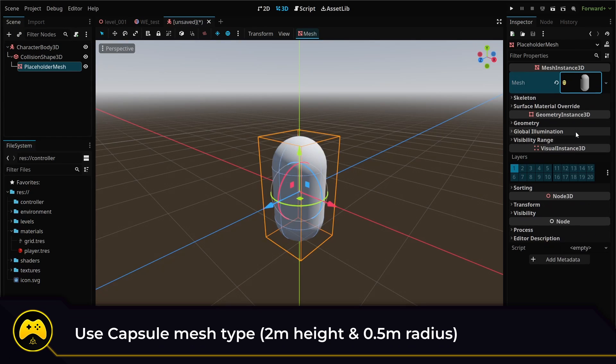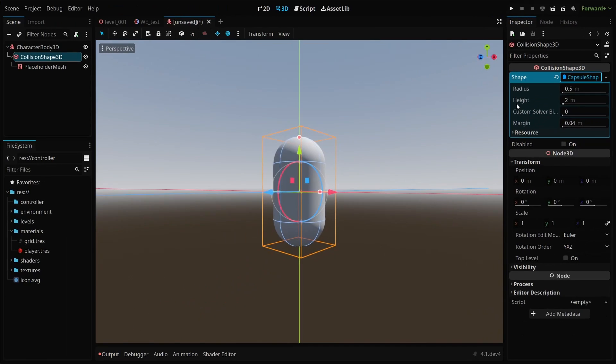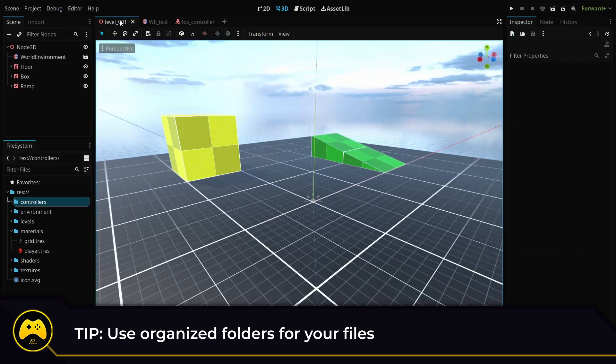For both, we'll use a capsule shape with a height of 2 meters and a radius of 0.5 meters, which is a good standard size for a player controller. With our character, collision, and mesh in place, let's save our scene and drop our new player character scene into our test level.